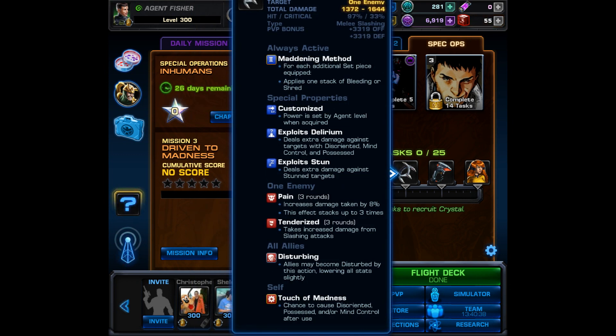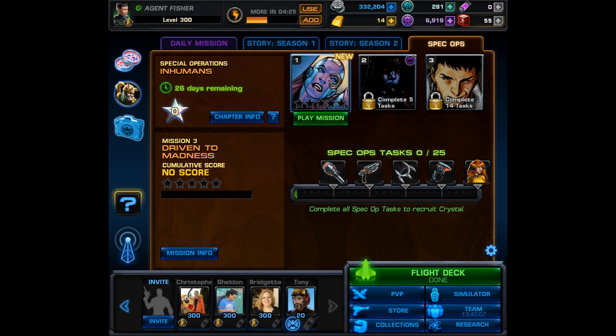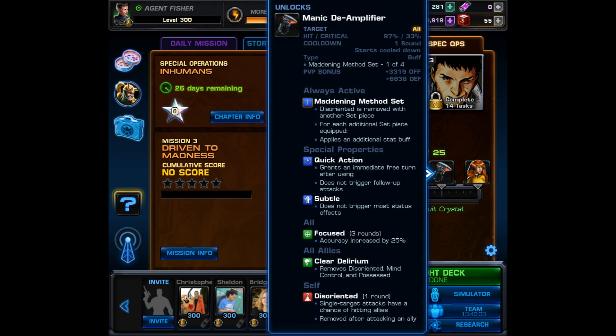After that we get the blueprint for the Unrefined Psychotic Blade, which for each additional set piece applies one stack of bleeding or shred. It exploits delirium, exploits stun, and causes pain and tenderized. It makes your allies disturbed and has a chance to cause disoriented, possessed, and/or mind control after use. The last item before Crystal is the Manic De-amplifier, the Maddening Method one-of-four set piece. With another set piece equipped, disoriented is removed, and each additional piece applies one more stat buff. It starts cooled down but is a quick action that applies focus to all allies, clears delirium, and removes disoriented, mind control, and possessed — though by itself it gives you disoriented, which you can offset with satellite support.